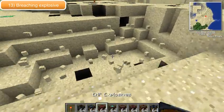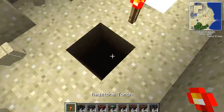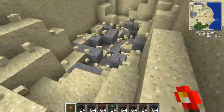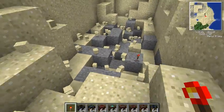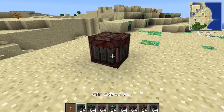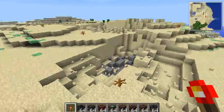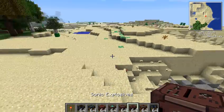This next one is the breaching explosive. It has a very short fuse, about half a second, and it explodes about twice — or maybe three times — as big as a normal TNT explosion. That's just a rough estimate.